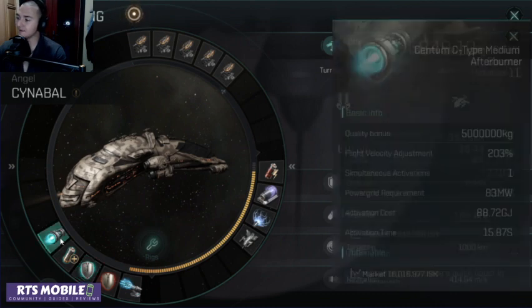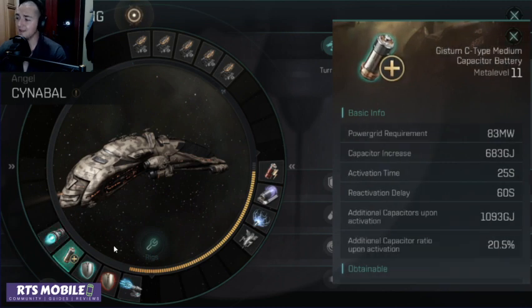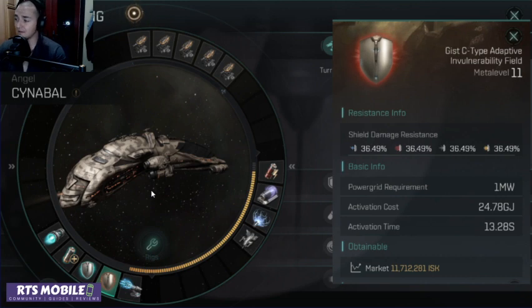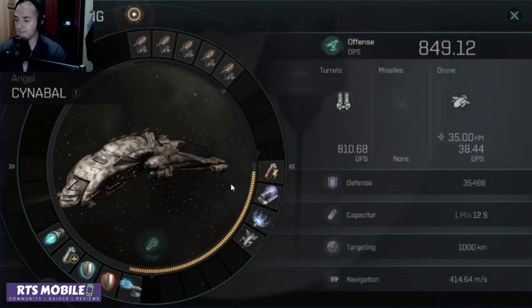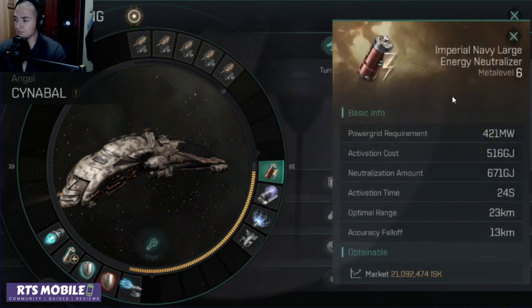It has the Type-C Medium Afterburner, the Type-C Capacitor Battery, a red Type-C Adaptive Vulnerability Field, and of course the Gyro Stabilizers. It's also running a Large Energy Neutralizer, which could be useful in some situations.